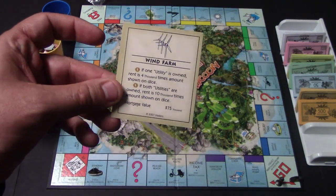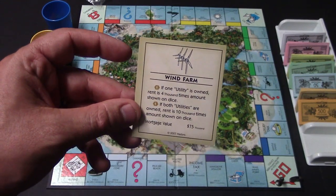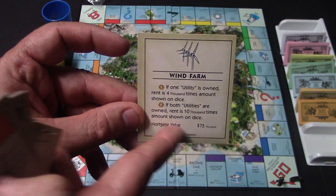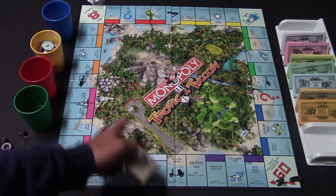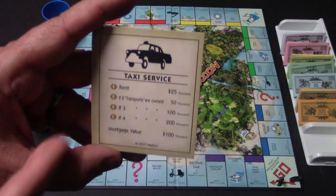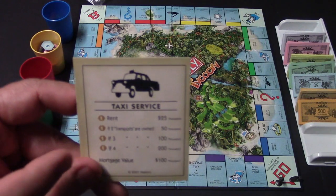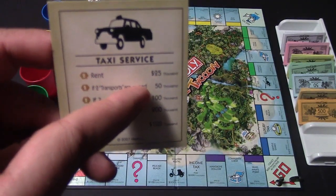The wind farm and the solar stations work a little bit differently — these are utilities. If someone lands on them, they're going to end up paying you the amount shown on the dice, with different multipliers depending on whether you own one or both utilities. You also have the transport properties in the middle of each section: the scooter rental, the taxi service, the jet ski rental, and the helicopter ride. Depending on how many of those you own, that determines how much you charge for rent — owning two transports, for instance, means whoever lands on them pays you more.